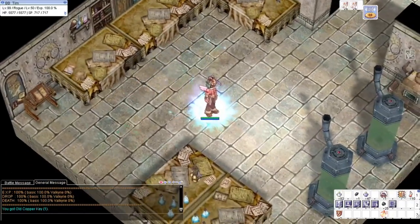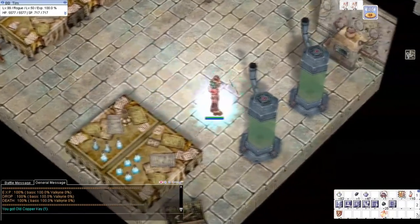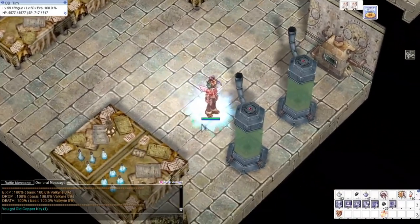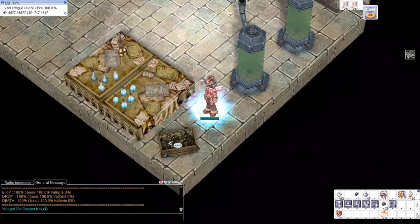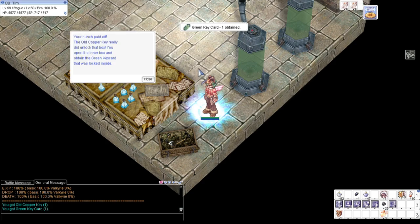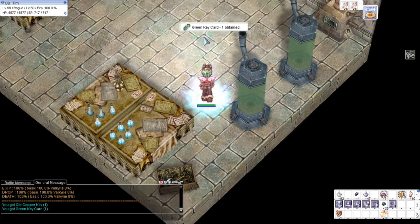After that we'll go down here and we'll click on this box and we'll select 'Use old copper key,' and it will give us the green key card.